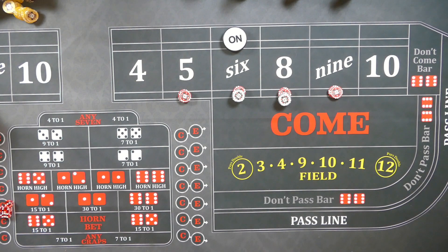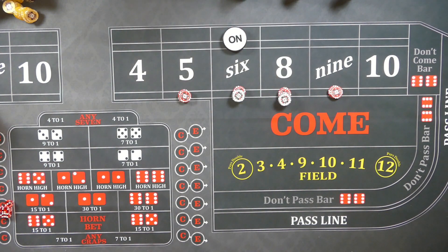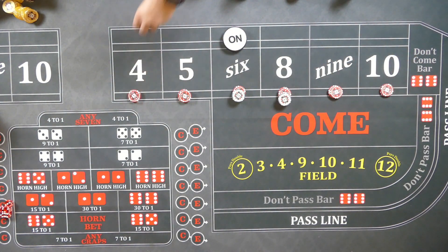On the very first hit, he's going to throw in an extra $2, so he's $90 invested at the most — $90 invested on any given shooter. This is actually a pretty good strategy you could play with anywhere between $500 to $1,000, depending on how risky you want it to be, if you want 5 to 10 shooters' worth of bets. Any of these will pay $28, so he throws in that extra $2 which gives him $30, and it's going to place the 4 and 10 for $15 each.